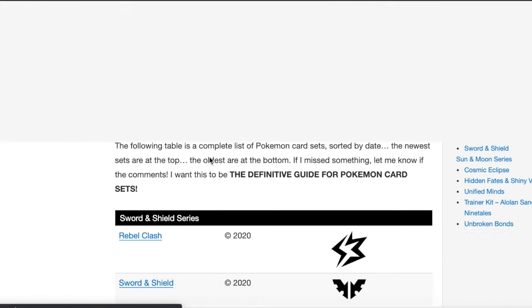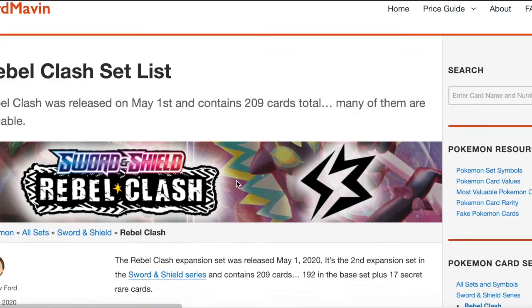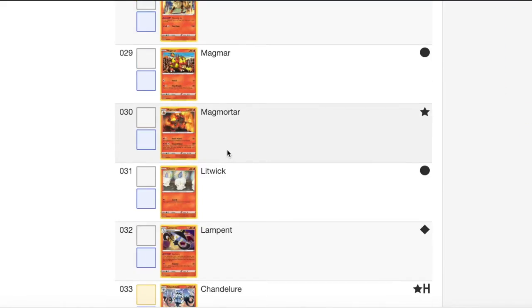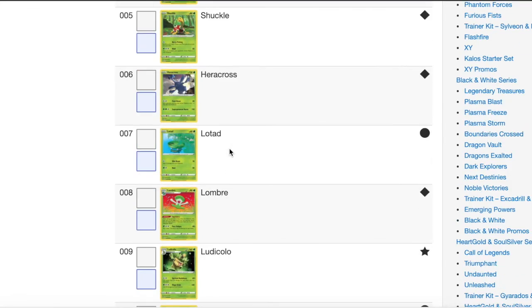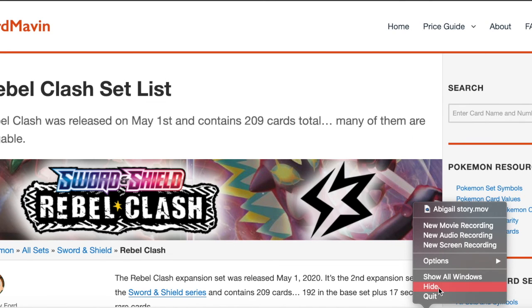We can also go to any other set. Let's go up to the newest one, Rebel Clash, which just came out a few months ago. We can see all the cards in this set. So if you're somebody who has a lot of cards and they've never really been put in order from a bunch of different sets, it might be fun to see how many from each you have. I hope this video helped — I will see you all again very, very soon.